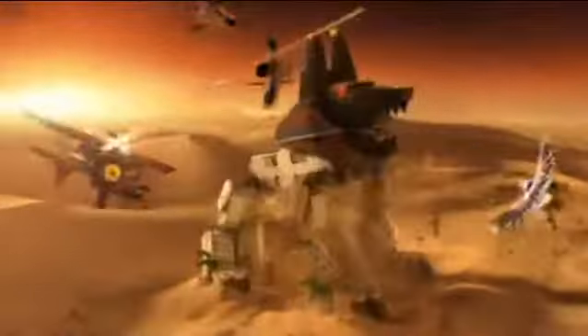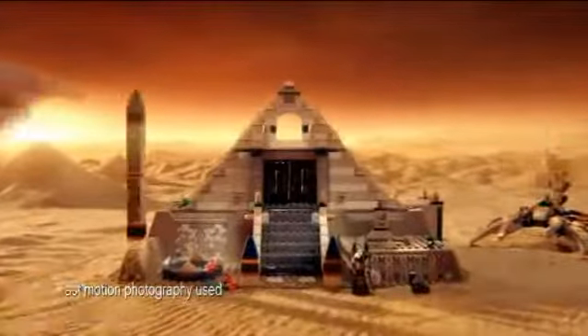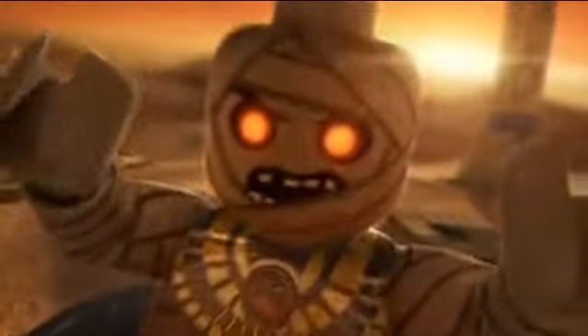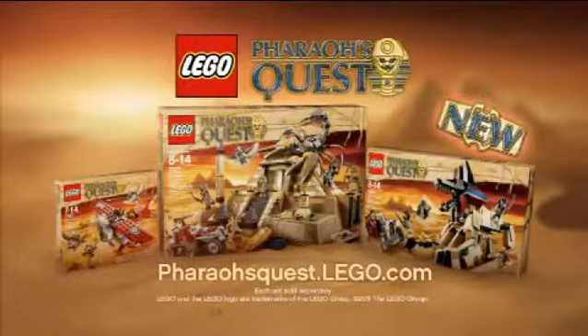New from LEGO Pharaoh's Quest. In a desert land, evil mummies chase you. You can build your adventure, evade the Guardians, and enter the Pyramid. Watch out! Reveal the hidden mummy tomb and get his golden crown before he comes to power. Escape with the treasure with the new play sets from LEGO Pharaoh's Quest. Each set sold separately.